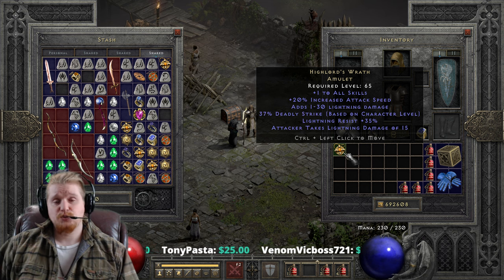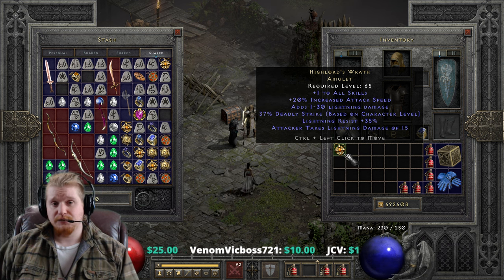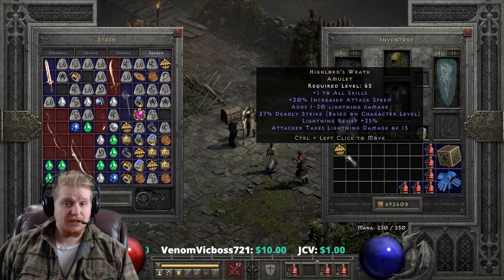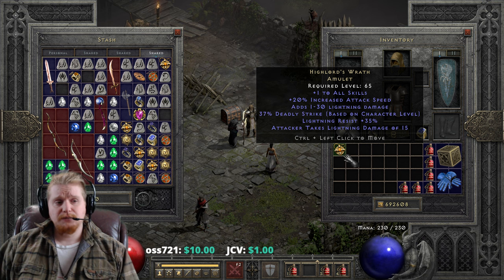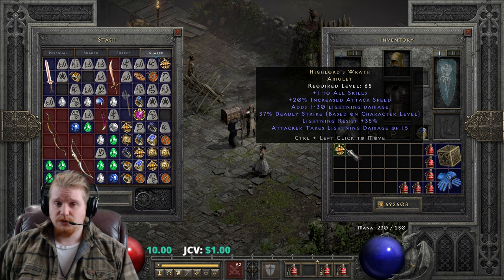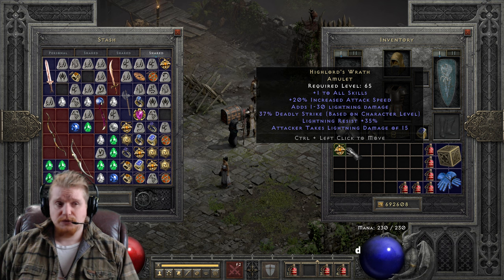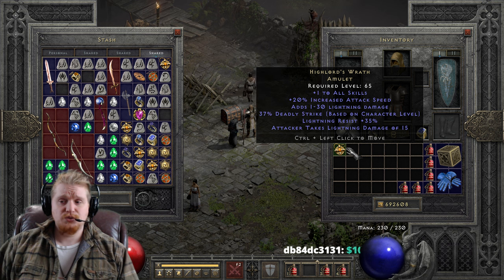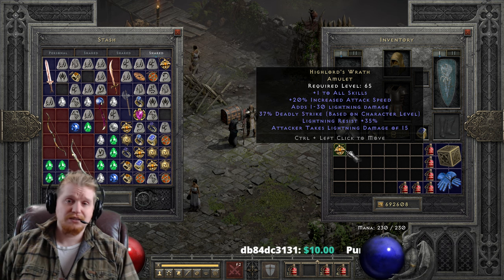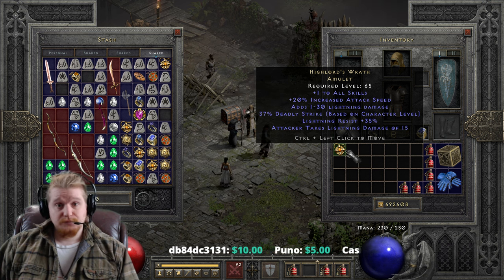This effect is extremely good for characters that do not have access to critical strike. Amazons have critical strike as an actual ability. Barbarians build critical strike through masteries. Assassins have claw mastery which can build critical strike. But paladins cannot build critical strike. Druids cannot build critical strike. Necromancers and sorceresses cannot build critical strike. So characters without access to critical strike tend to lean toward Highlord's Wrath for that reason.